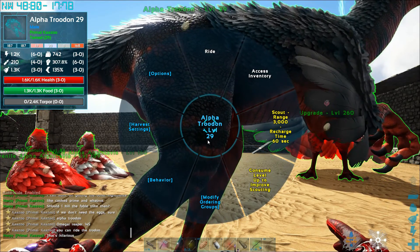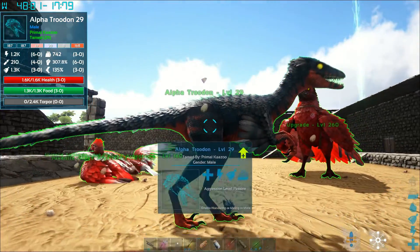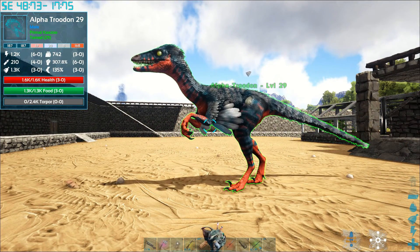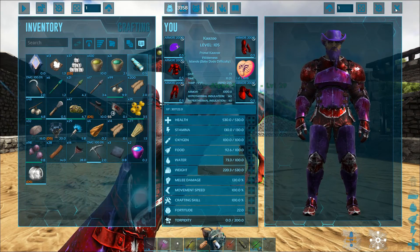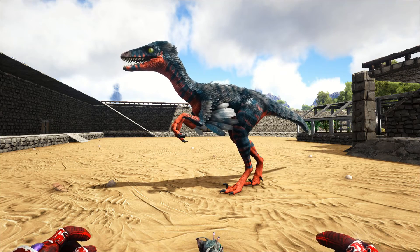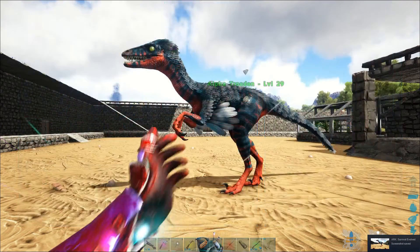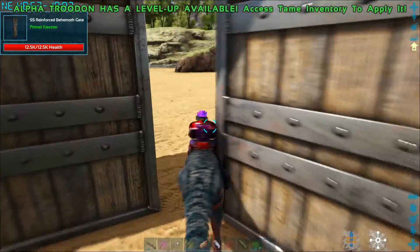Let me get a picture of this real quick and then we'll go try to knock this Doedicurus out. Let me turn the spyglass off, then we're going to go ahead and hit backspace and turn off the HUD, then turn it back on. Good to go — let's go try this. Let's see if this bad boy's got a trank and can knock out the Doedicurus.